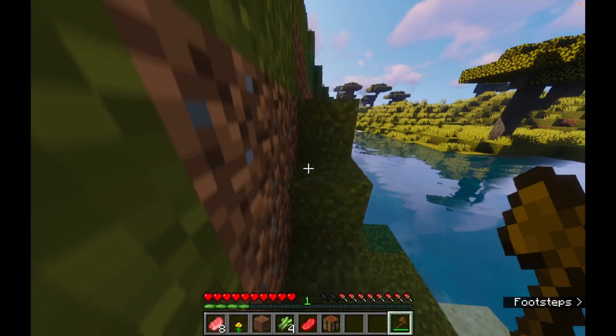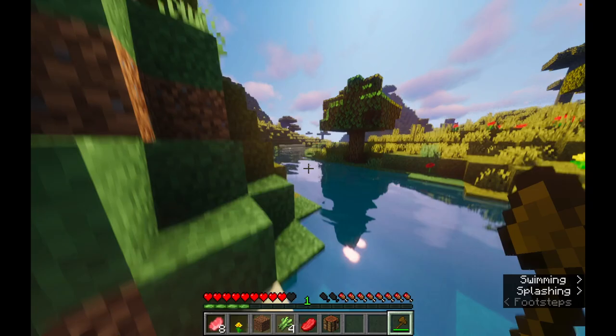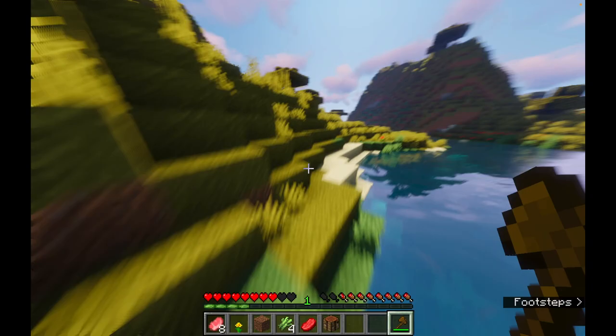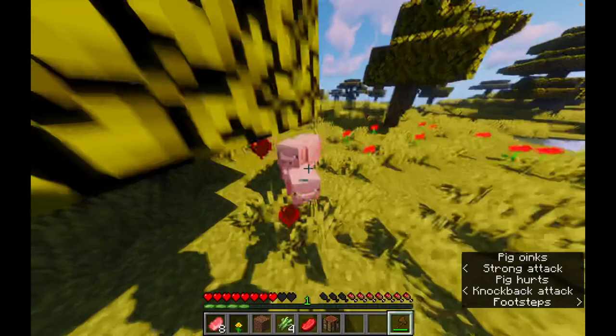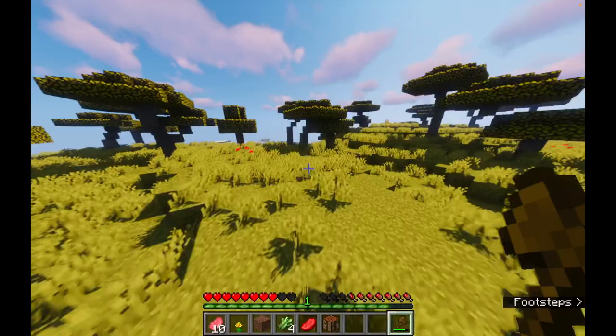I really want to live in like a snow biome or a mooshroom biome — maybe a badlands, nah, badlands isn't really what I'd call home. Come on, sheep! If I can just find one, then I know more sheep spawn there. There's a bunch of pigs, but not sheep.